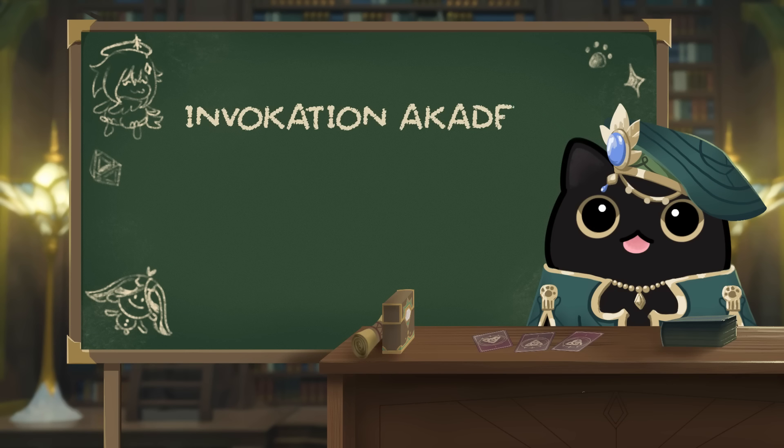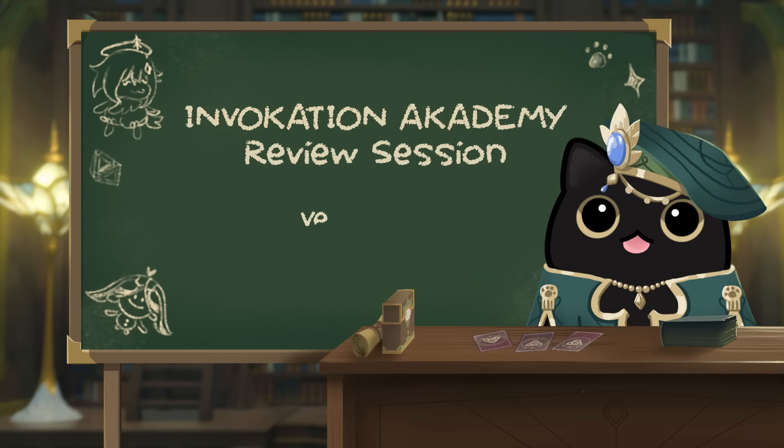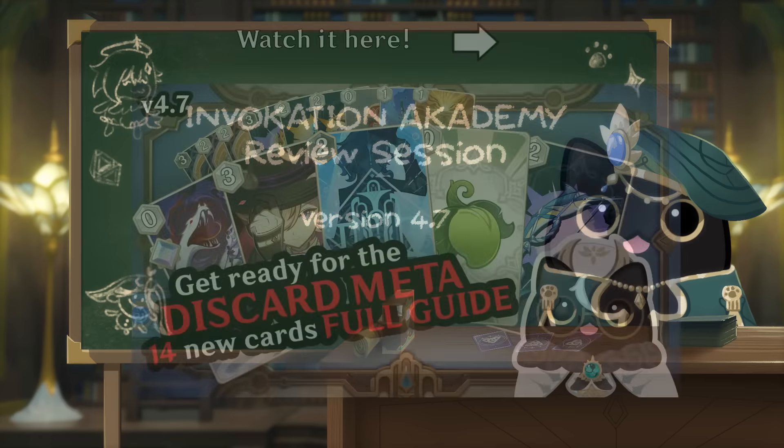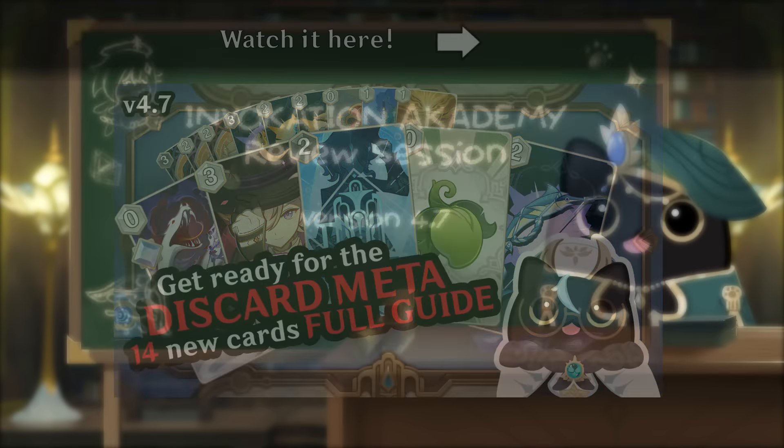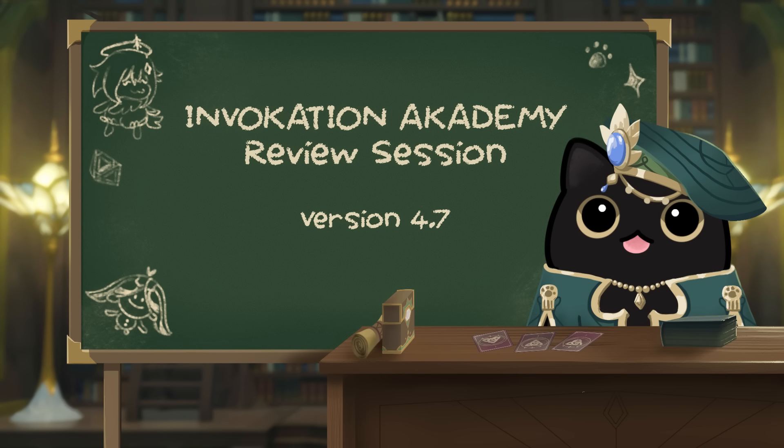Hello Traveller and welcome to part 2 of 3 for the Invocation Academy review session for version 4.7. In case you missed it, make sure to check out part 1 where I went over the balance changes and all 14 of the new action cards along with my initial impressions. In particular, I went over 4 of the cards that synergize with the new discard mechanic that features on some of the characters, so if you're not sure what that is, make sure to go back and watch towards the end of part 1.